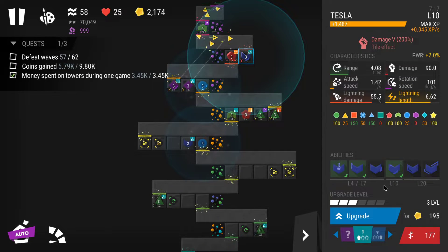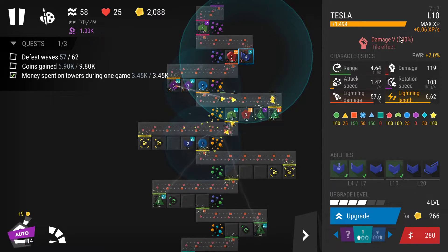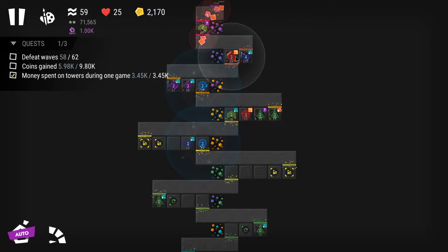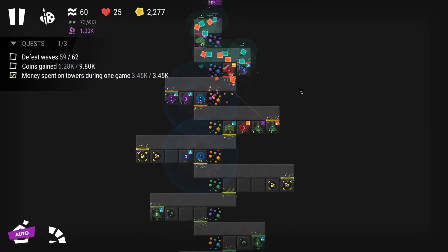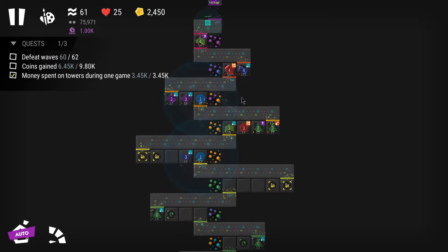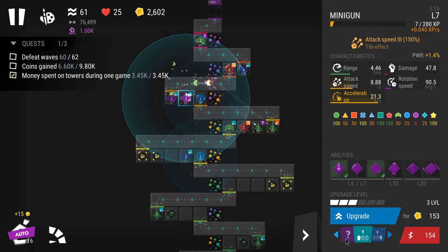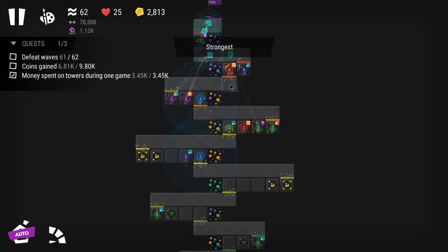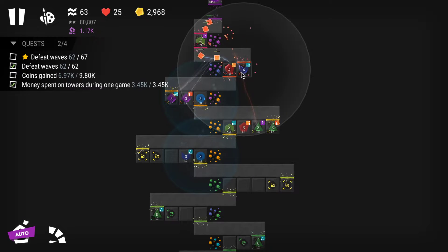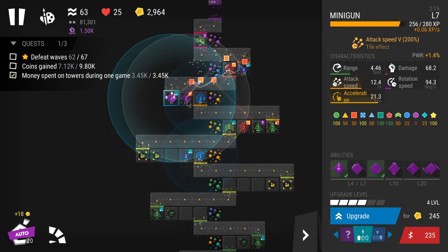That's why it's better not just to upgrade them manually but also to let them level up — this tesla is now level ten, very nice. Level four here. I'm also approaching 100% efficiency on the bounty, which is why I'm trying to hold on to cash. Maybe I can even get one minigun on strong targeting so it keeps targeting one single enemy to stack more attack speed.